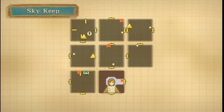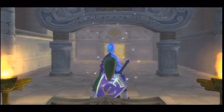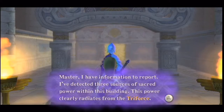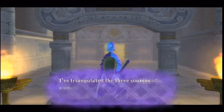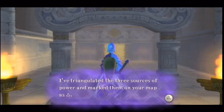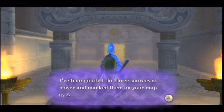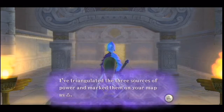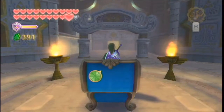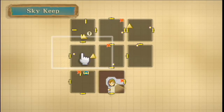Square! Those don't line up. I have information to report — I've detected three sources of sacred power within this building. This power clearly radiates from the Triforce. Triangulated the three sources of power and marked them on your map. So you're telling me I have to pick up my PS3 controller and press triangle? Triangle button does not do anything. They said the triangle button would do something, but it didn't. Oh, she means these triangles.